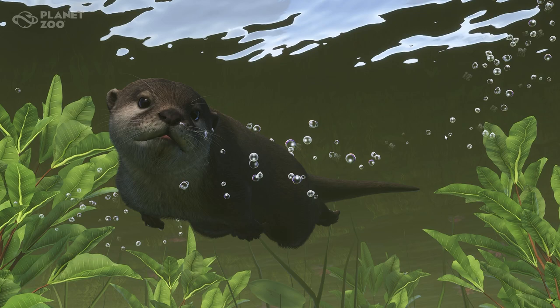They also have stiff whiskers called vibrissae that can detect the movement of prey in the water. They catch prey with their paws, not with their mouth like other otters. Small-clawed otters adapt to a variety of aquatic habitats, from tropical coastal wetlands to freshwater rivers and creeks, mountain streams, and even rice paddies — across Southeast Asia from northern India to southeastern China, the Malay Peninsula, and parts of Indonesia.